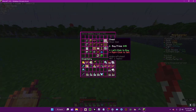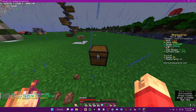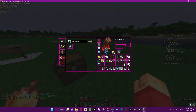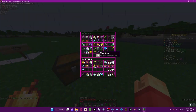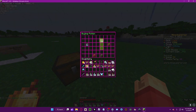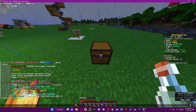To start off, just place down a chest — it must be a chest — and click on it with any sort of item. For example, let's put Water Breathing 3 in here. You can left click and enter.